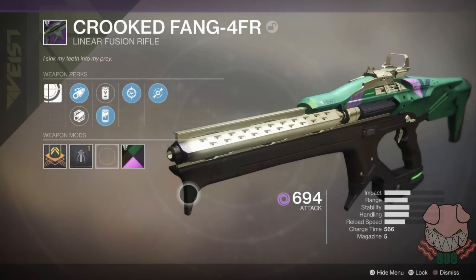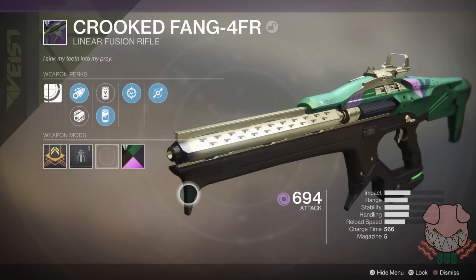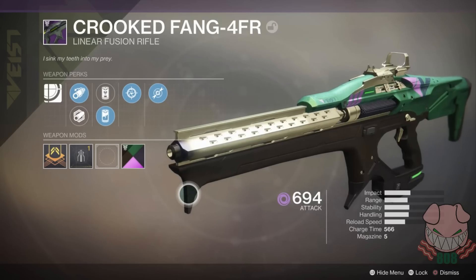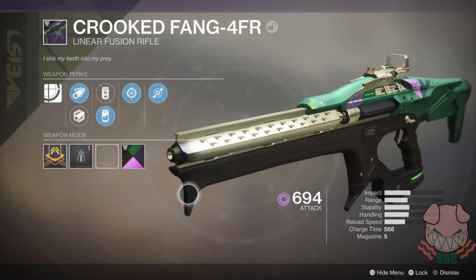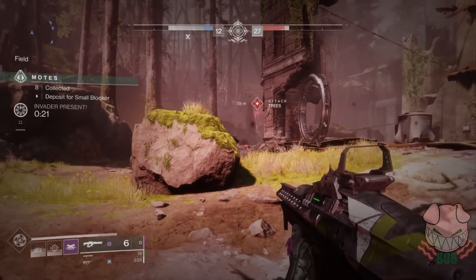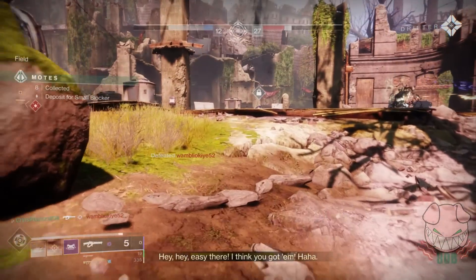Our second option in the heavy slot is Crooked Fang-4FR, or any legendary linear fusion rifle you prefer. This weapon is meant to swap in for the 21% Delirium when the enemy team is invading frequently and their invader is very skilled. Everyone needs to help kill the invader, and only having 21% Delirium can sometimes leave you at a disadvantage. The Crooked Fang is great at counter-sniping invaders while also remaining a decent damage dealer against bosses.